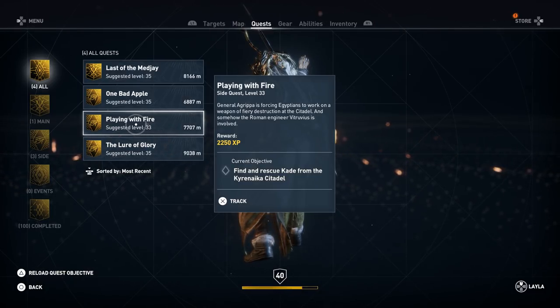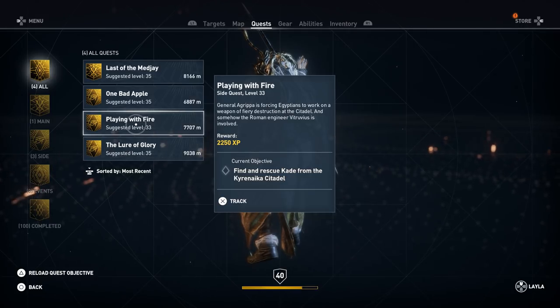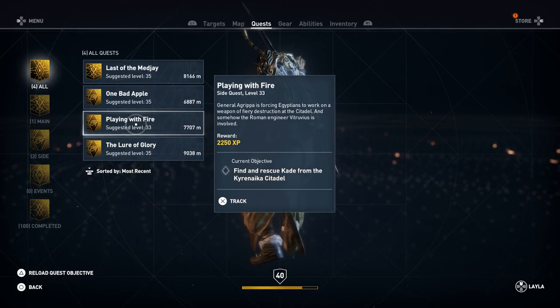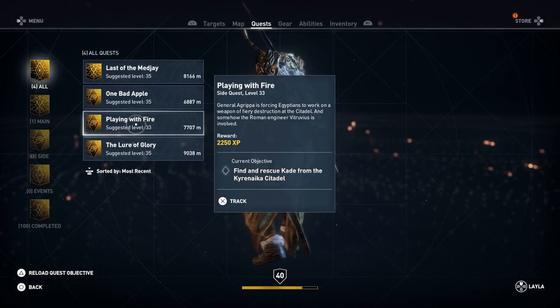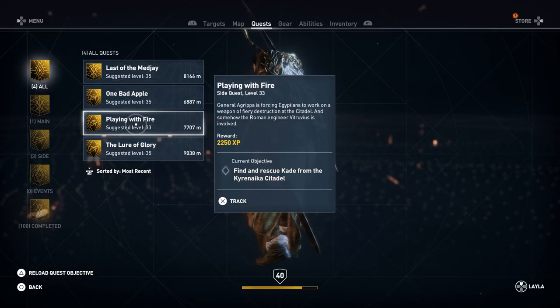Hey everyone and welcome back to Assassin's Creed Origins. On this video we're gonna be doing the side quest Playing with Fire. General Agrippa is forcing Egyptians to work on a weapon of fiery destruction at the Citadel, and somehow the Roman engineer Vitruvius is involved.